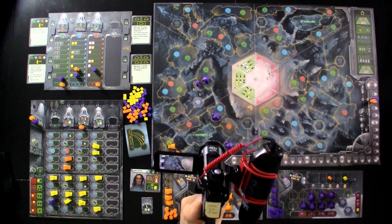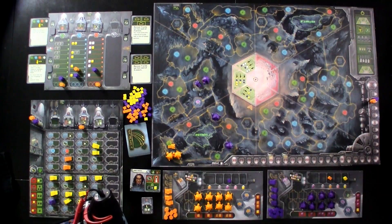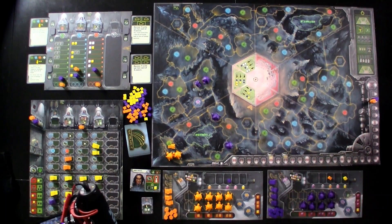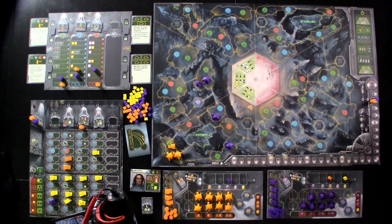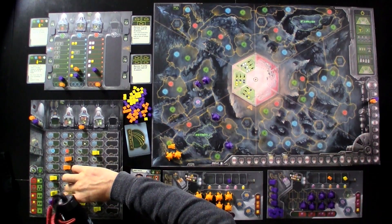Jen just got 2 points for that and is now the leader of this area. So it was my turn, and I know Jen still has that orange — so if I take one of these away, I know she'll just grab that commander immediately. So I'm going to grab one of these other ones. I am totally out of cubes, so I think I'm just going to come down here and get 3 cubes, plus draw 1 and hope for the best.